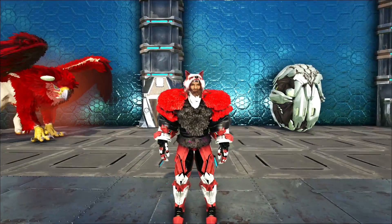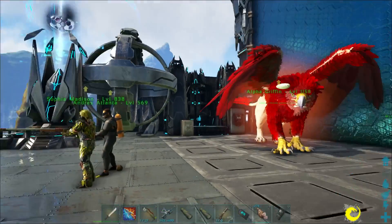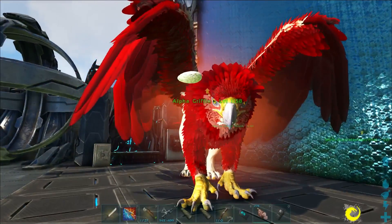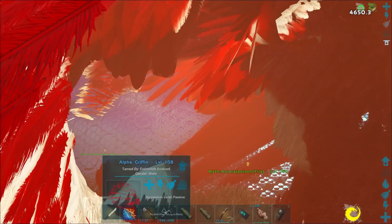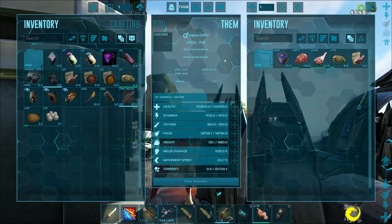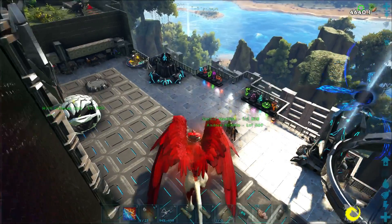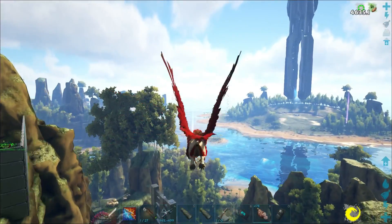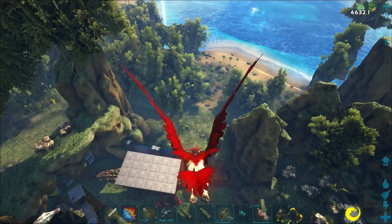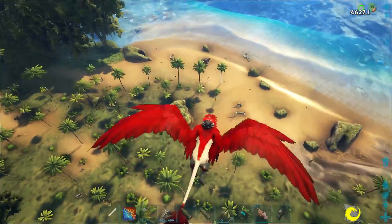Speaking of awesome, we've had all sorts of updates going on here on the Extinction Core server. So crazy cool. One of my favorites - they finally, Psycho the mod author, finally fixed the Alpha Griffin. It no longer has a saddle slot. Now any Alphas that do not have saddle slots automatically get that empowerment boost, as if they had the Alpha Saddle. So this guy should have higher defenses and way higher attack. We still haven't even fully leveled him yet.